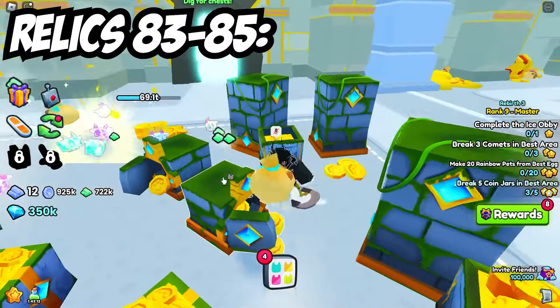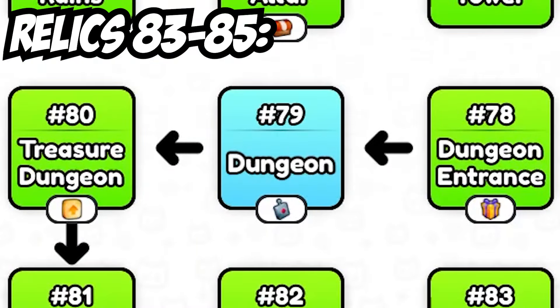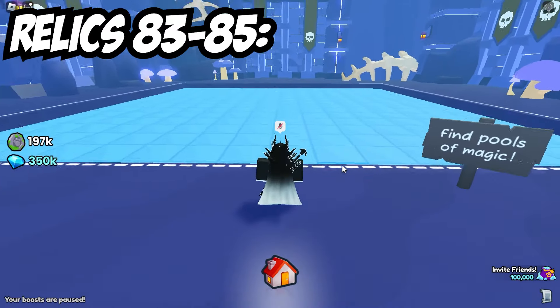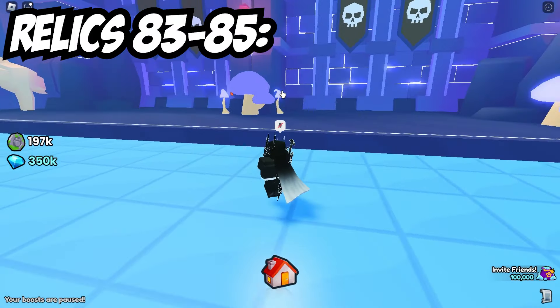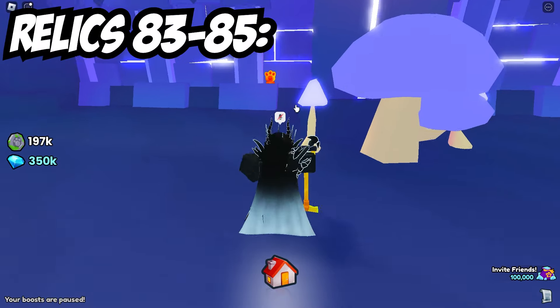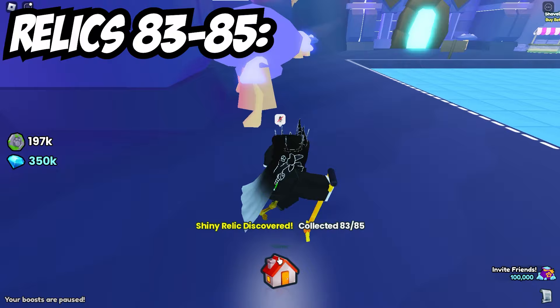Now moving on to the different minigames. The first place you want to go is to area 97, to the dungeon, to the advanced dig site. As soon as you've loaded in, come straight over to the right and then just below these sets of two flags — you can see right down at the bottom, just over here near the bottom, you're able to click this. And that is number 83, with only two more to go.